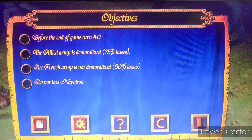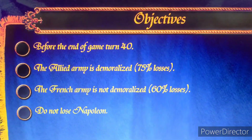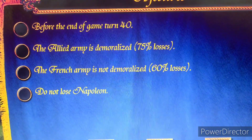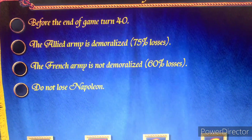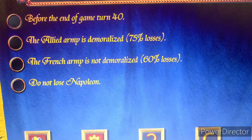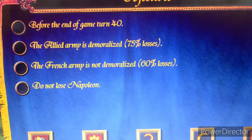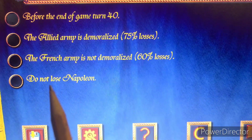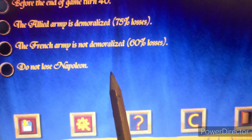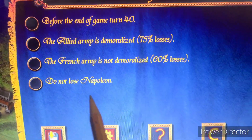We'll carry on here with Waterloo, but before we do, I want to note these objectives. Before the end of the game at turn 40, the Allied army must be demoralized at 75% losses. The French army must not be demoralized - that means keeping our losses under 60%. And we must not lose Napoleon, which is what caused our restart last game. I didn't realize which general was Napoleon or how detailed the game was.